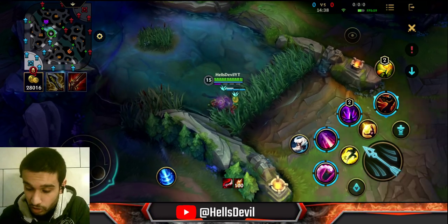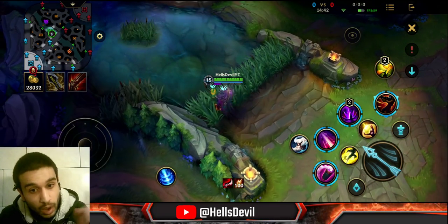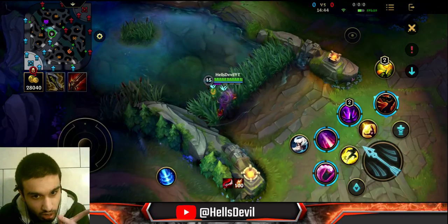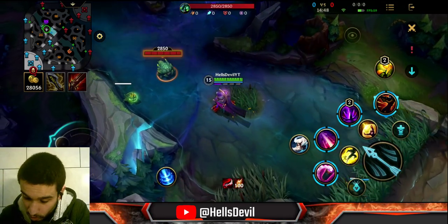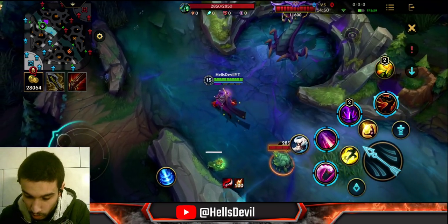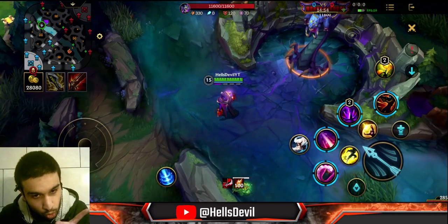Let's say you want to rotate. You're playing mid lane, you have the Duskblade, and you want to rotate to top lane. I want you to look at the Duskblade of Draktharr icon right over there. I'm rotating, and boom — it went on a cooldown.